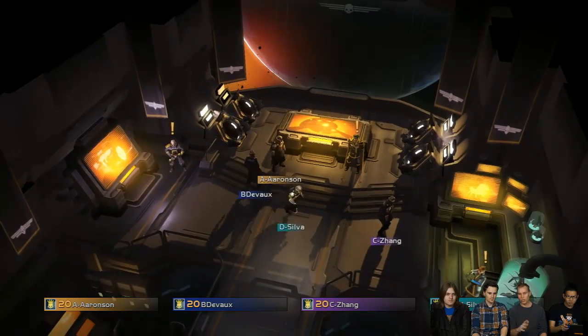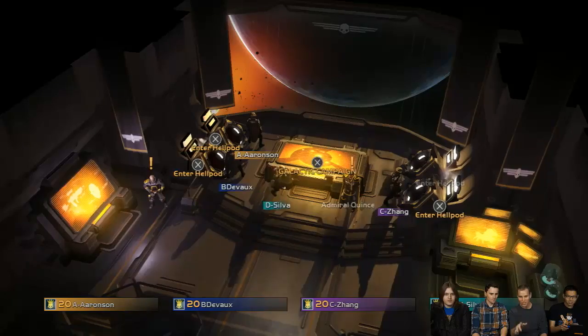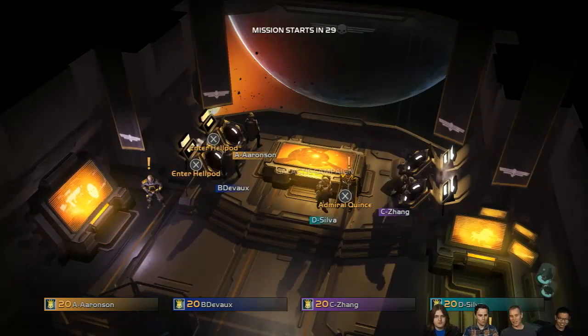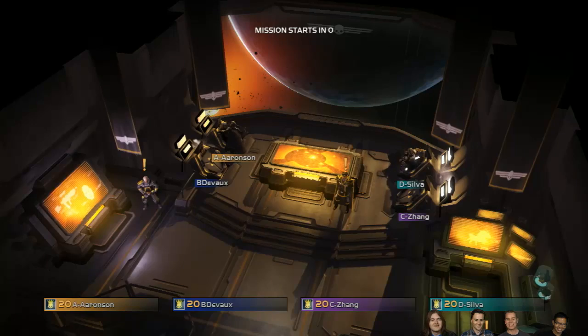So this is my ship — welcome to my ship. I've gone through and selected the mission, so we're going to jump down the hell pods here. Everyone needs to pick a hell pod. There we go — going through the last hell pod and jumping down.